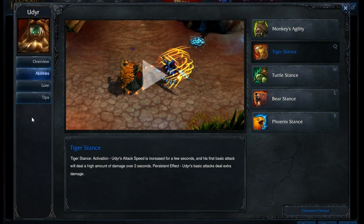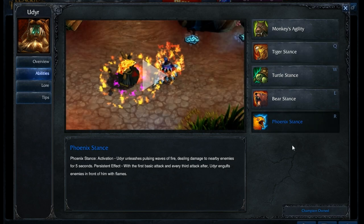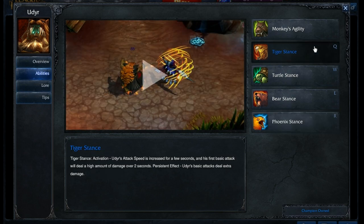As for Udyr's abilities, there are many ways you can max this out depending on your playstyle. Lately, Tiger Stance has been the way to go. Previously, Phoenix Stance was your go-to — maxing that first was really good for AoE damage and strong early game damage. Tiger Stance has since been changed and is a lot stronger now too, so a lot of Tiger Stance Udyr games have been happening. What I recommend maxing out is your Q first for Tiger Stance Udyr. If you want to run Phoenix Stance, that's good too — honestly it's situational to the player. These are his two strongest stances: Phoenix and Tiger.